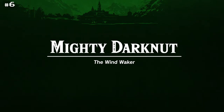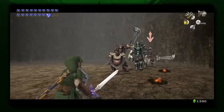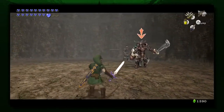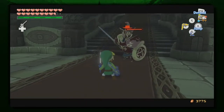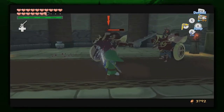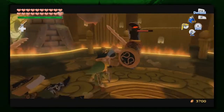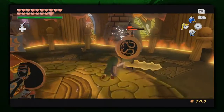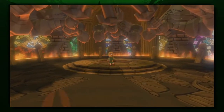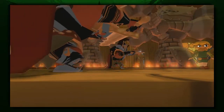Mighty Darknut. Throughout the series, Darknuts appear all over to take you down. And while the Twilight Princess variants take a lot of skill, we most fear the Mighty Darknut from The Wind Waker. These guys wear a cape that protects their weak point, which requires a bit more tactical maneuvering to overcome. Additionally, they hit like a truck! One hit from these guys will have you reaching for a red potion real quick. Plus, you first face one in an extremely small battle arena, making it easy not to have the room needed to overpower them.